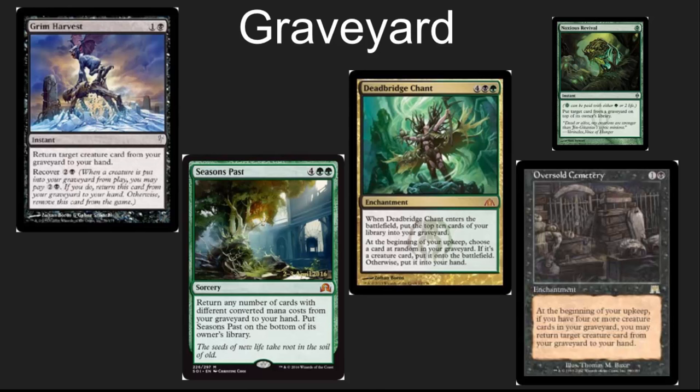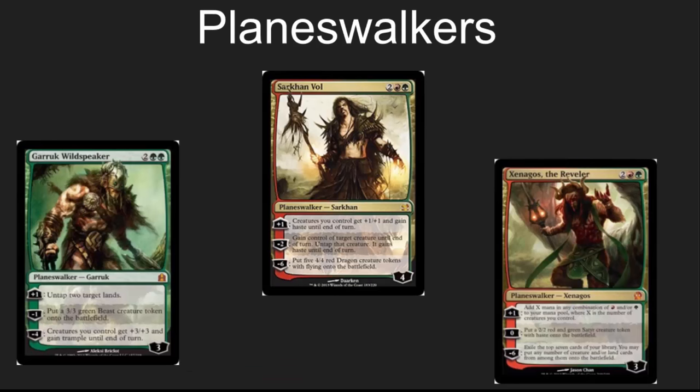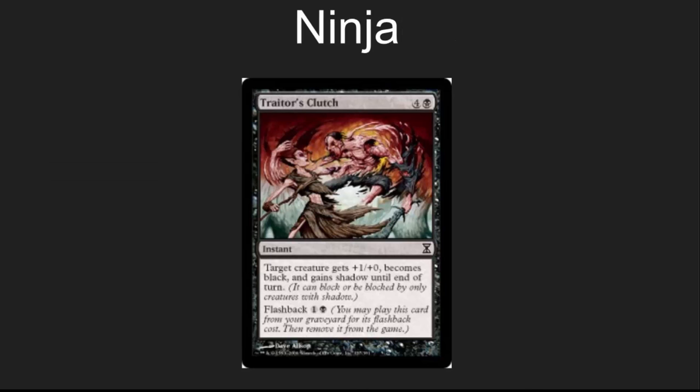Grim Harvest is another really nice card — instant-speed recovery is one of those abilities that doesn't see enough play in EDH. For planeswalkers, I would consider a little bit of ramp in my planeswalkers and ways to give out haste or to give +3/+3 — that overrun effect — to all those Kobolds. Turn those Kobolds into a win condition with planeswalker friends.